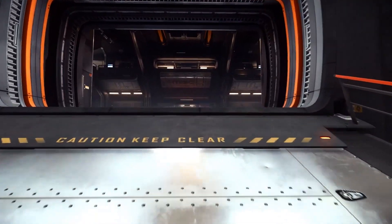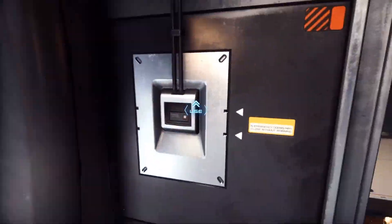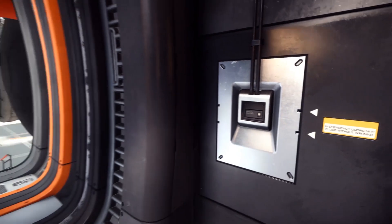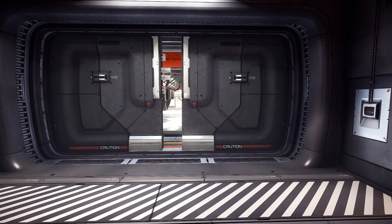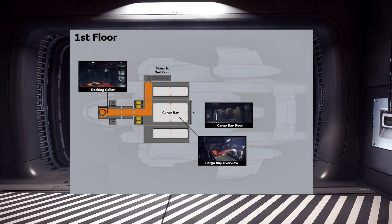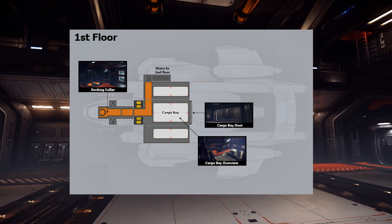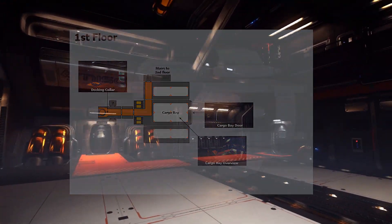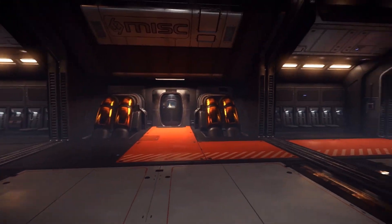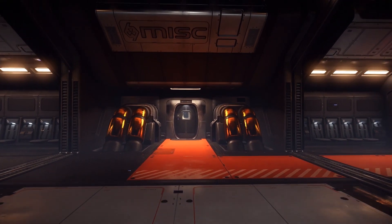The Starfarer is finally hangar ready and it was well worth the wait. This massive four-floored ship has had a larger extension built onto the Revel & York hangar. There are a couple of lighting bugs, but the ship has left me speechless, especially the first time I saw it. If you have a Starfarer on your account and the Revel & York hangar configured as your active hangar, it will auto-load the extra hangar and add the Starfarer at the end. This ship is currently the largest available ship in the hangar and is a beautiful piece of work — you can explore it for a while. It's like a whole FPS level by itself.